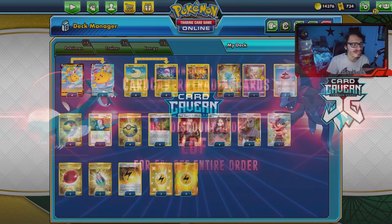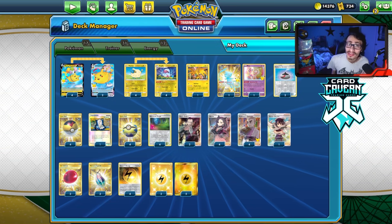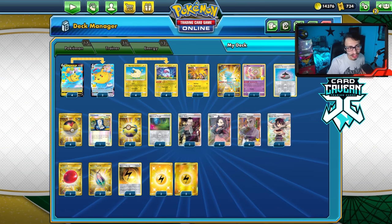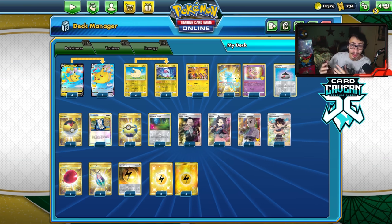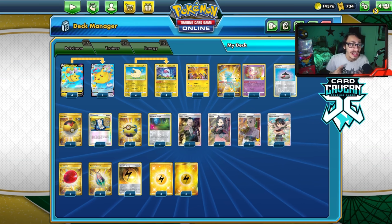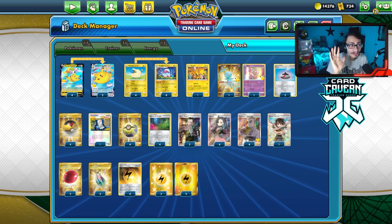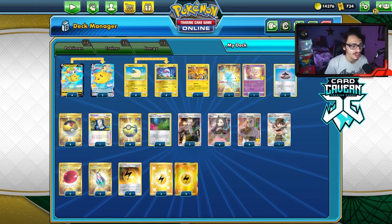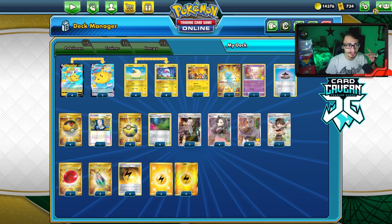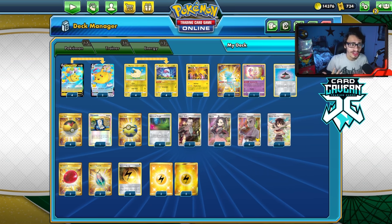Before we get into the video, shout out to the sponsor Cardcavern TCG. If you're ever looking for any PCG pack codes, Cardcavern has celebrations codes in stock and they're selling them for the cheapest price online. If you want evolving skies codes or any other older set, get them over at Cardcavern. Use my discount code LDF for a five percent discount on your order. Also check out the articles I post over there.